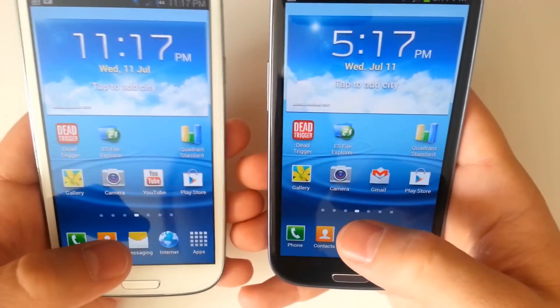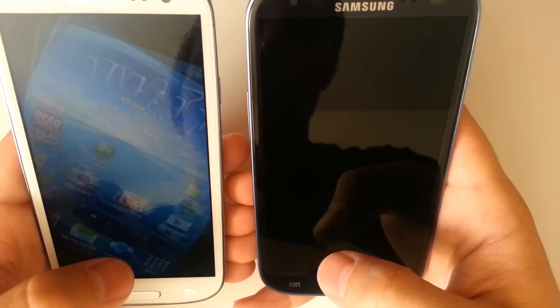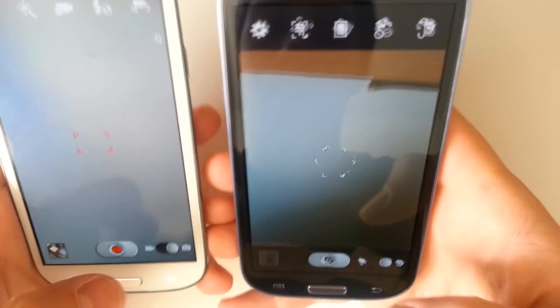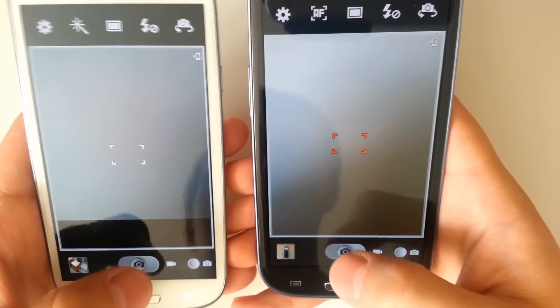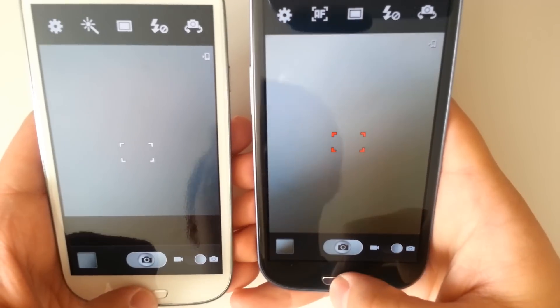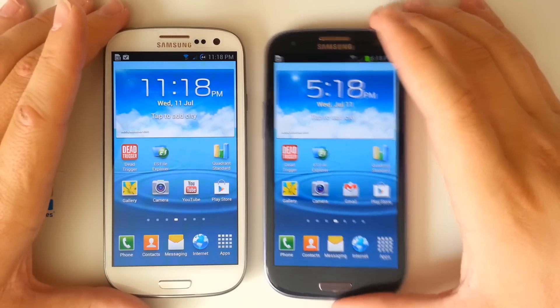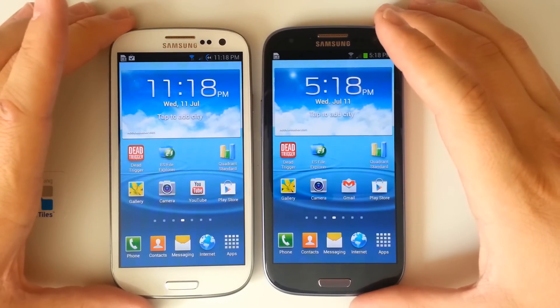We'll see if the two CPUs have any effect on the camera. We'll turn both to snapshot mode and take a few snapshots. Both are just as fast — camera performance is great. There was our quick comparison between the dual-core and quad-core variants of the Samsung Galaxy S3.